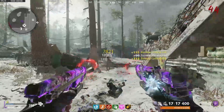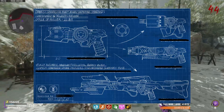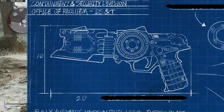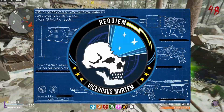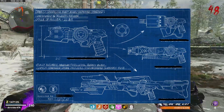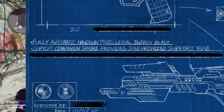With any new zombie map we get new wonder weapons, and ladies and gentlemen, we have an image of the new wonder weapon. It is the CRBRS, which stands for Conversion Ready Binary Repeater Standard — 'standard' meaning the pistol you see on the left side of this image is the standard variant. This is the first wonder weapon we have that is made by Requiem, because the last two were both made by Omega. It says this weapon is a fully automatic handgun which fires lethal energy blasts.